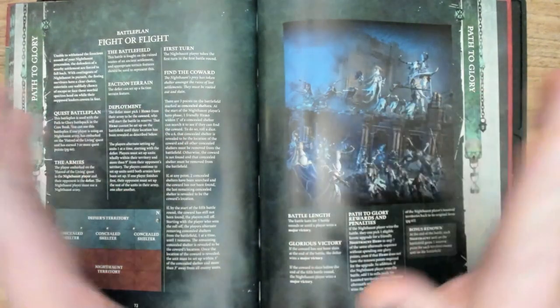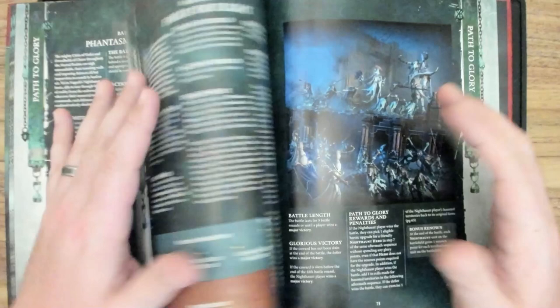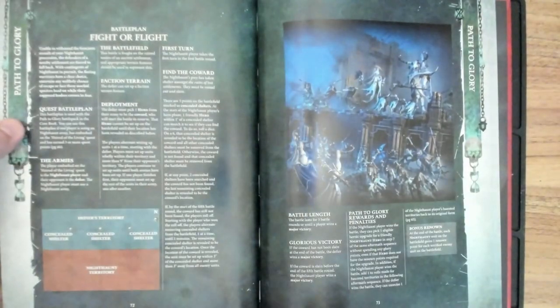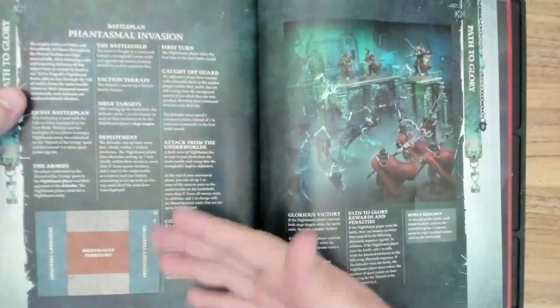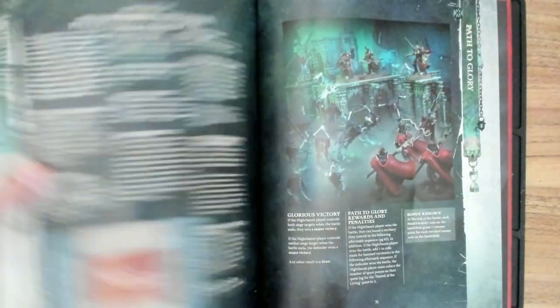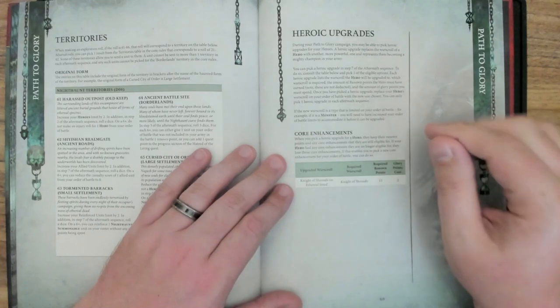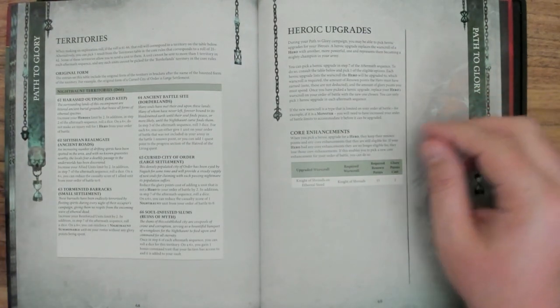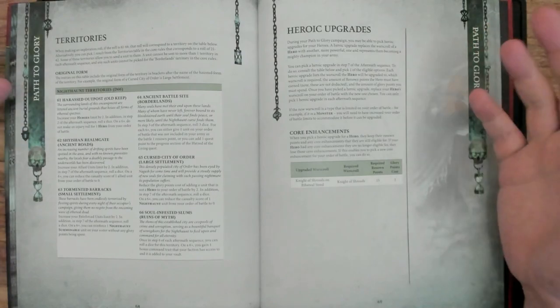The next aftermath sequence, when you roll for all those haunted territories, you get plus one to the roll. So it's very similar to Phantasmal Invasion but hero-centric. I kind of like the Fight or Flight mission — I like when they're trying to tell a story about hunting fear and smelling it in the wind. One of the things in that second mission is you get a free heroic upgrade — if you have it in your list, you can upgrade a Knight of Shrouds to a Knight of Shrouds on Ethereal Steed. So that's where someone can make their bones on the battlefield and get an upgrade for free.